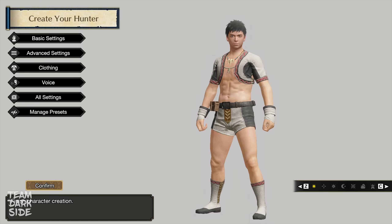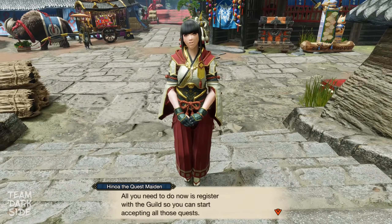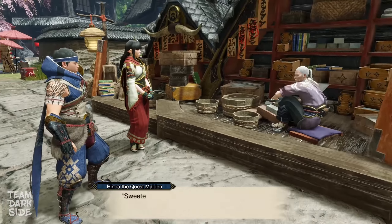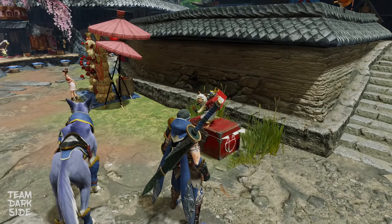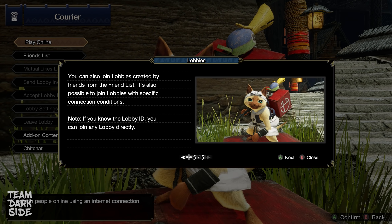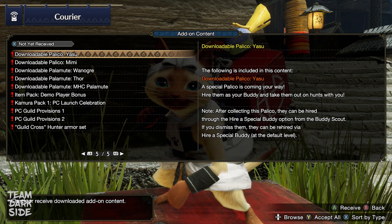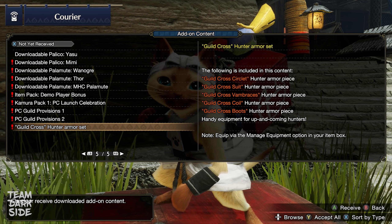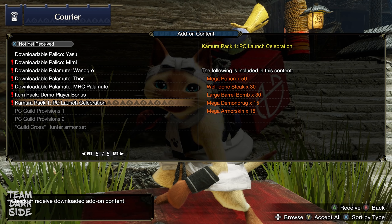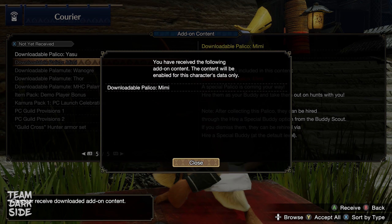After creating your character, your Palamute and your Palico, talk to all the villagers in Kamura. You will get a Longsword as your first weapon, so you won't need to change your weapon this time around. Then download all the add-on content available via Senri the Mailman — make sure to get the Guild Cross Armor Set, the bonus packs with useful items, and the Legacy Talisman, since you can't get talismans in low rank and this will be the only one available to you. Lastly, download the Palicos and Palamutes.